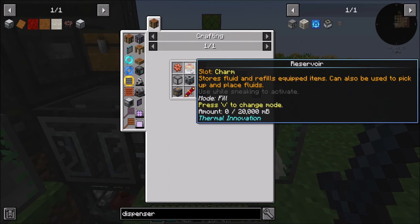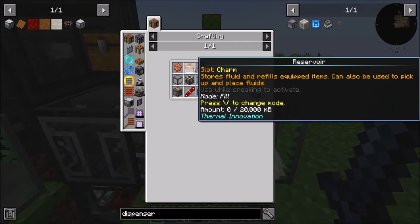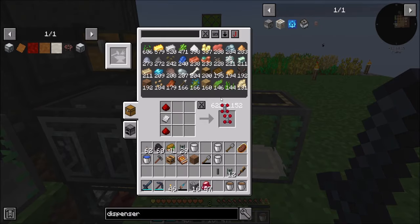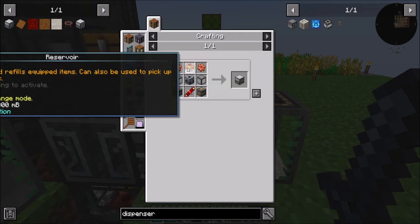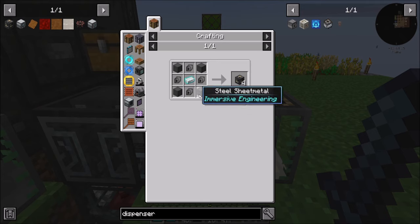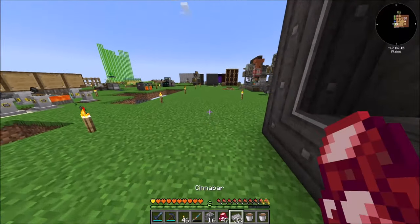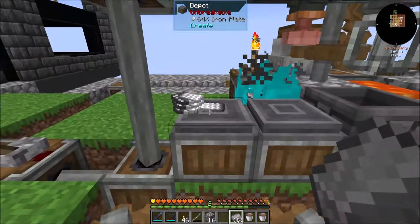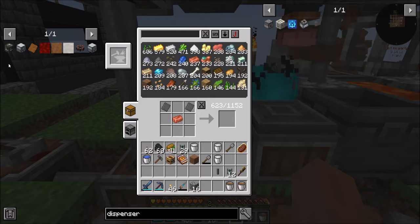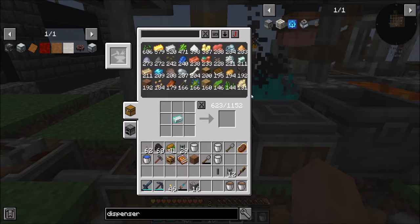Now that I've got my phenolic resin, I should be able to get duroplast sheets. But apparently I need a fluid encapsulator first — but that's okay because we knew we needed one soon anyway. So what's involved? A reservoir charm — stores fluid and refills equipped. That's pretty doable. We need cured rubber though — that's going to be a thing we don't currently have. I'm going to need more steel plates. Do we have overcharged iron? We do.